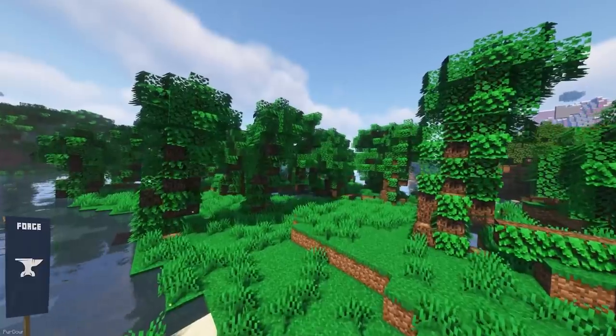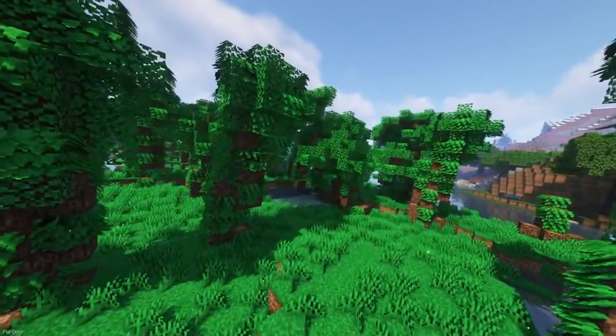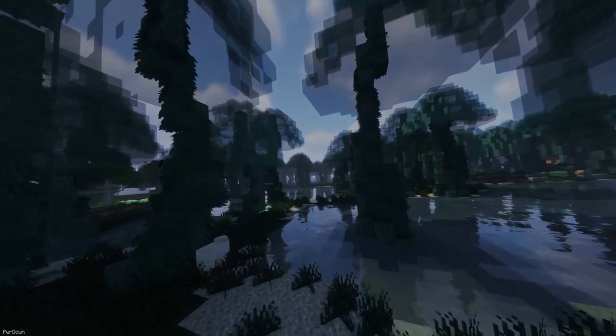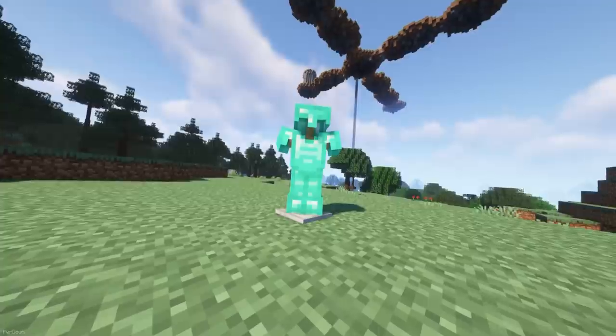Spheric features a few new biomes which are mostly of a tropical and magical theme. What really brings it to life are the ambient effects, especially when it comes to sounds. The new Ascenda ores can be mined for gems, which are used in a new set of armor and tools.